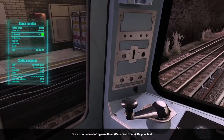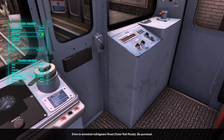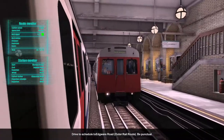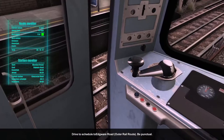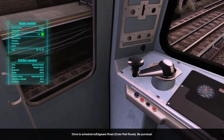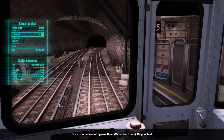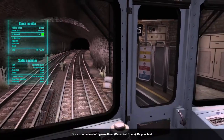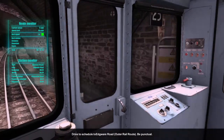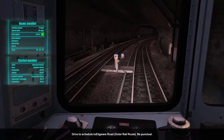Next is High Street Kensington. We shouldn't have any more red signal problems now we've overtaken the District Line train. This video is at the 41-minute mark. I'm also thinking the C stock trains might be slightly shorter than the S stock — the announcement will say if doors open in the wrong place. Approaching High Street Kensington and we're about three minutes early, so we'll have a decent wait. There's the District Line platform across the way, and the Circle Line heading in the opposite direction.